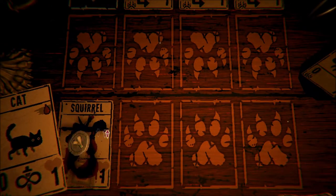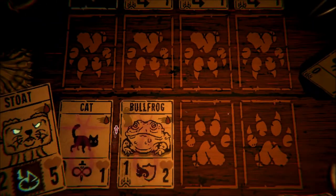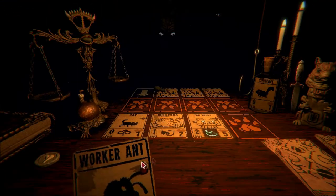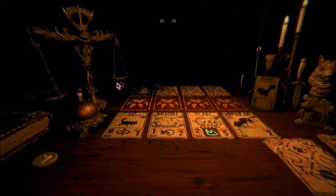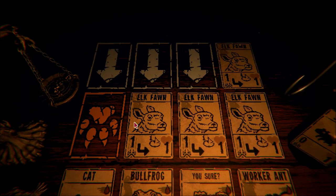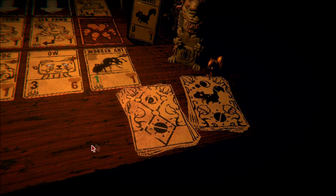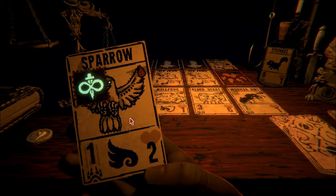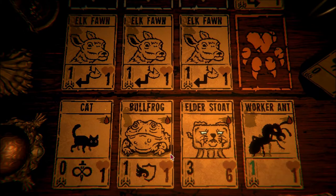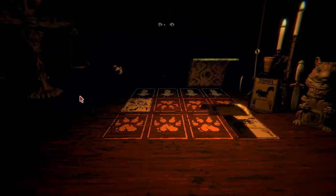I can go squirrel. Bullfrog. You sure? And worker ant. And then hit you for four damage. They're all going to hit. Go ahead and draw some things. We can get ourselves a sparrow. Well, unfortunately one of them is going to evolve. That's okay. And it's also going to kill something. But we win.